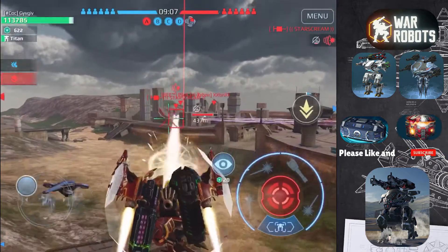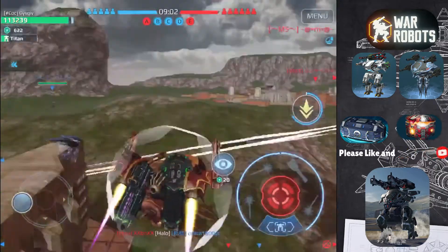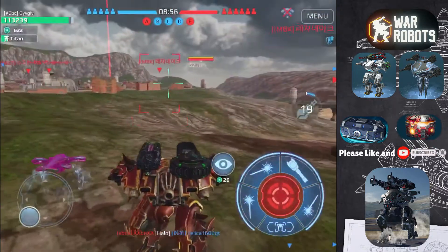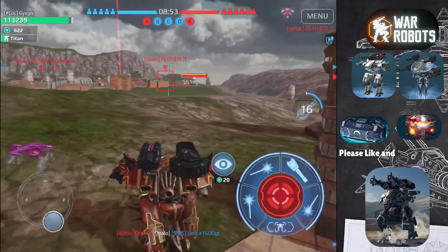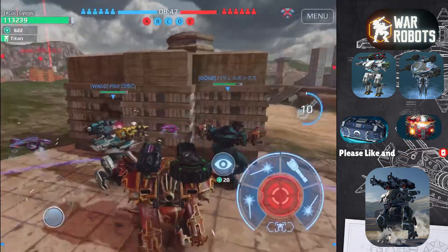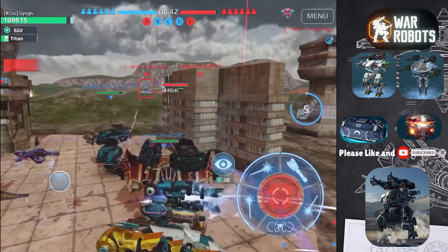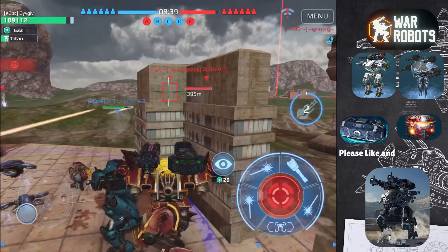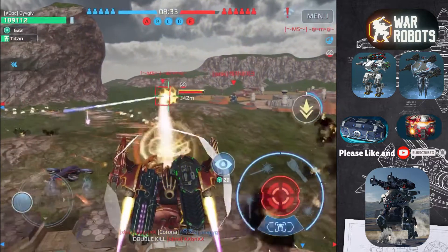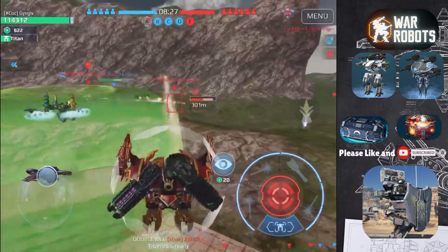I'm getting hit by the air jump, so I quickly fly up and shoot it with Transform. I ended up hitting the wall, and now I'm just going to try and get back behind cover. It looks like there's a Blitz shooting at my team, so I fly up and shoot it with Transform. It wasn't that much damage, but I'm hoping my teammates can kill it now while my ability recharges.